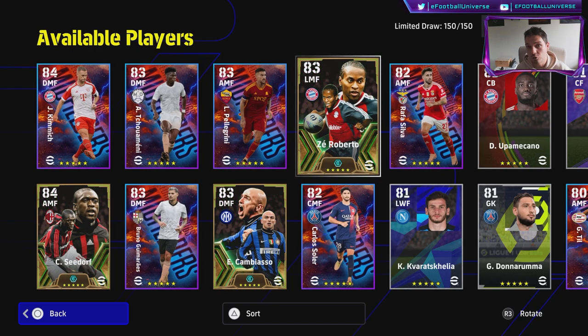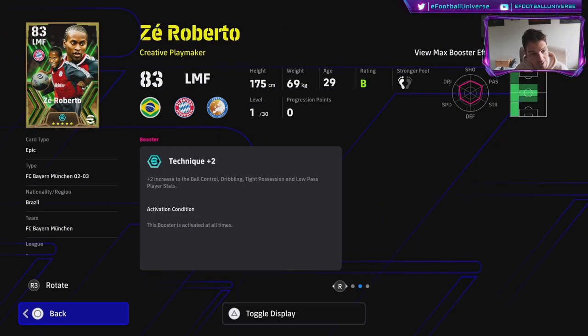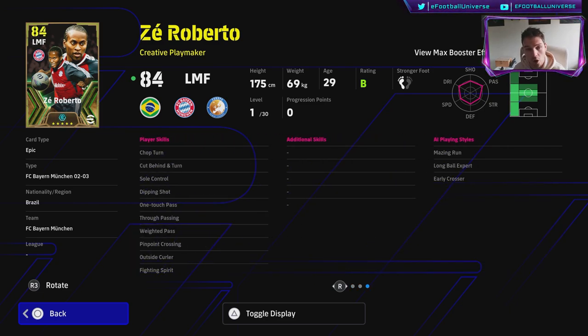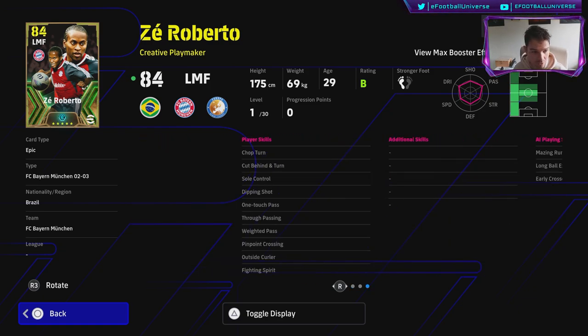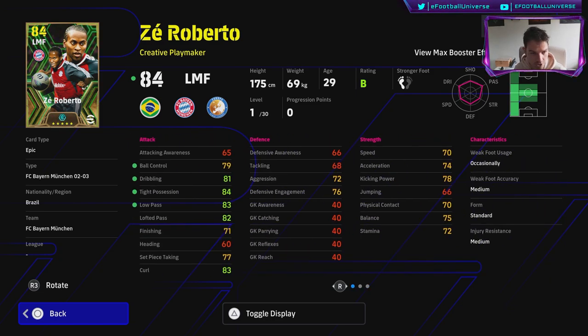Kicking off with Zéro Berto — his booster goes to his dribble, ball control, tight possession, and low pass. I'd definitely play him in the wide area. He has one touch pass, pinpoint crossing, outside curl, fighting spirit, and the true passing skill. He doesn't have low lofted pass or double touch, which you might want to give him if you're used to playing spicy left-sided players. He's also listed as a creative playmaker.